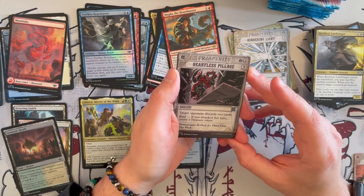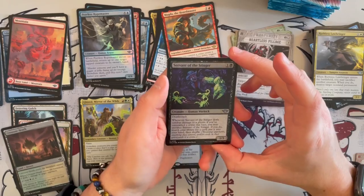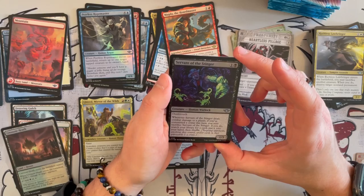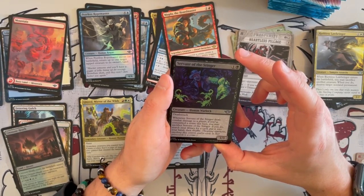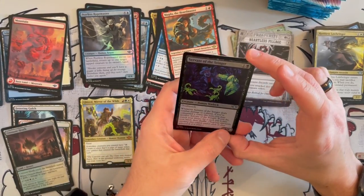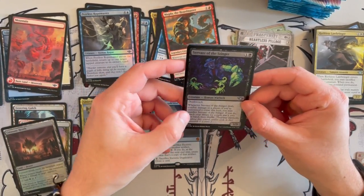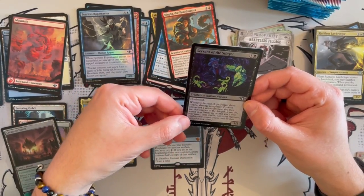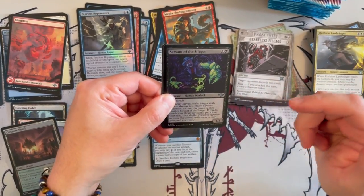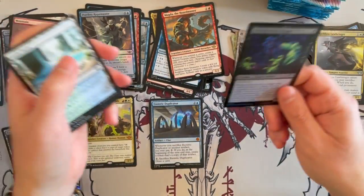Heartless Pillage makes a return — target opponent discards 2 cards, and with Raid, if you attacked this turn, you create a treasure token. Then we got Servant of the Stinger — a 1/3 Human Warlock with Death Touch. Whenever Servant of the Stinger deals combat damage to a player, and if you've committed a crime this turn, you may sacrifice it; if you do, search your library for a card, put it in your hand and shuffle. The fact that it's a 1/3 Death Toucher is really annoying for opponents — they have to play around it. The tutoring could be interesting, but I think they would rather it dies than give you that card. It's more likely a defensive card, but not bad overall.